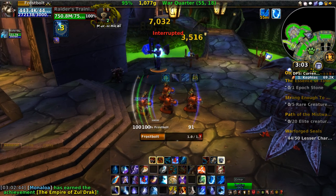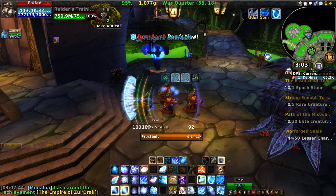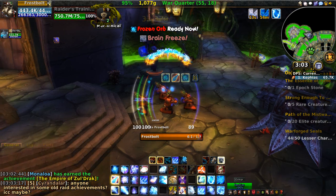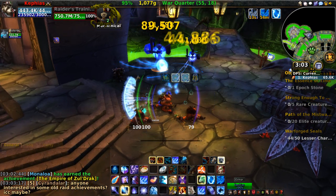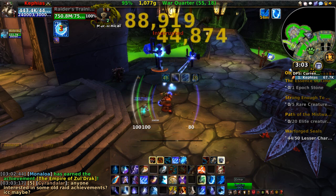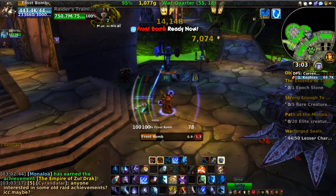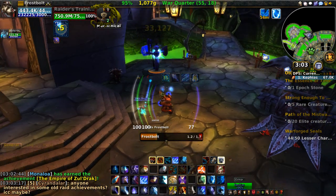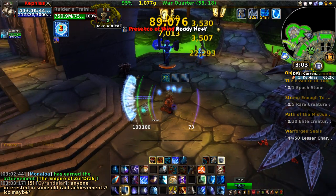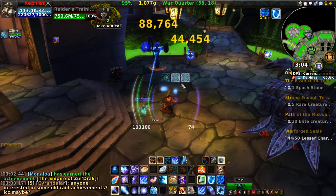Living Bomb is really the talent of choice for mages because it gives more Brain Freeze procs so you can throw up Frostfire Bolt more often. But it's really hard to macro Living Bomb because it has no cooldown, so the macro kind of gets stuck on it, which is not what we want. So I've chosen to go with Frost Bomb, and it's fine - it does some pretty good AoE damage too. I don't sacrifice that much DPS, and I'm not always worried about optimization. I just want to be able to play and do the best I can. So there's your mage - a lot of fun. I would love to gear him up just to see what he can do at endgame.